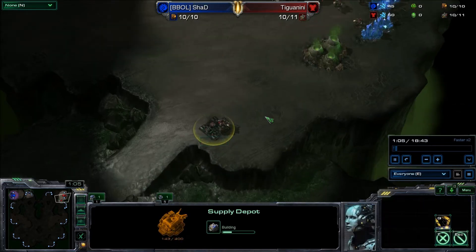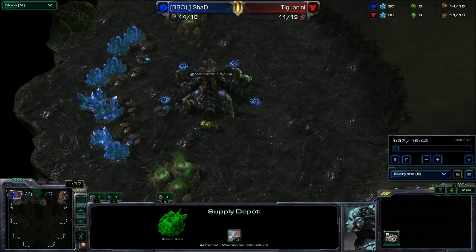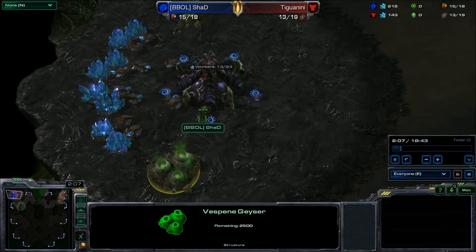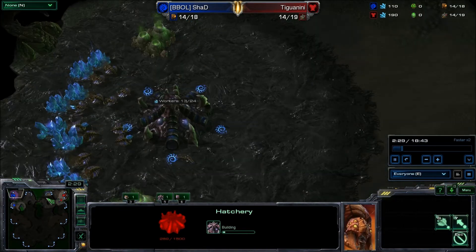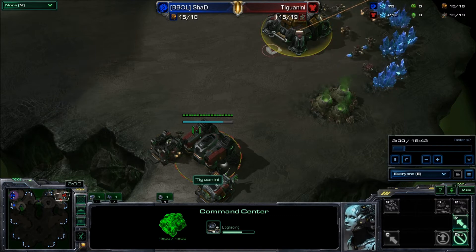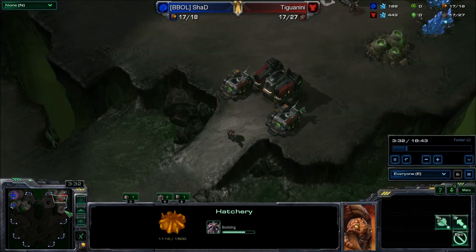Tiguani puts down the supply depot for the wall-off as Shad sends out the drone to scout — he will not be going for anything cheesy like a 10-pool. He will be going hatch first, to have a higher economy than his opponent. That's always a good plan against Terran or Protoss, because they have so many units that can wreck you early or late game — you need that boost in economy.